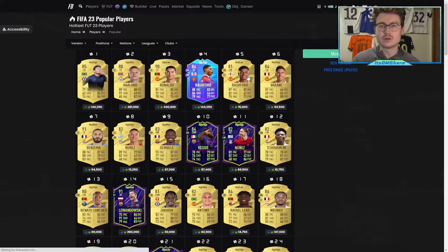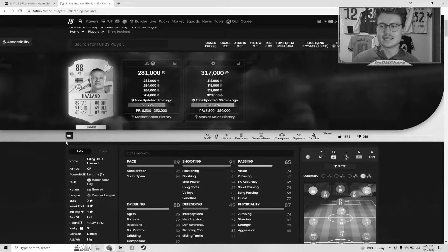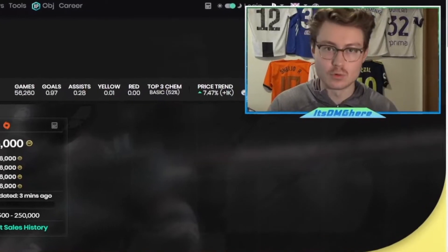So how do you see their AcceleRate type? Unfortunately it's not in the game, at least not in a place you can easily see it. Every single player that you click on is going to have an AcceleRate type — Rashford is controlled, Holland is lengthy, and there are a couple others that have explosive like Di Maria.